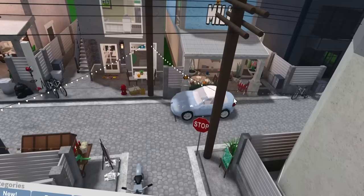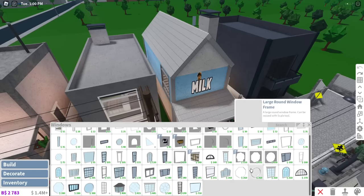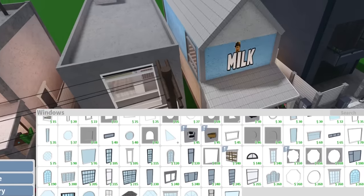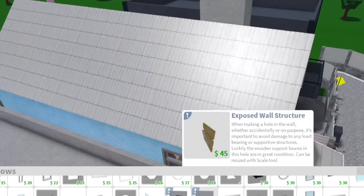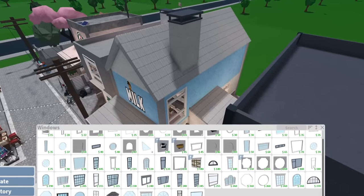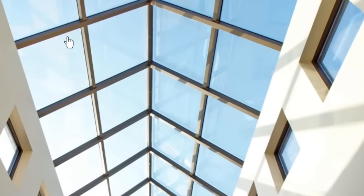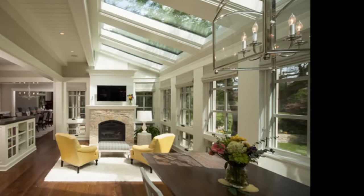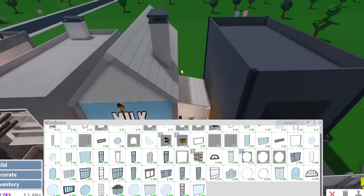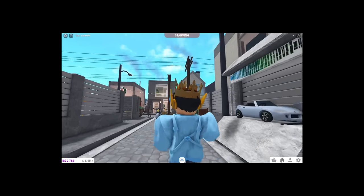Coming in at number two: placeable skylights in the windows category. Skylights would be amazing for this game — especially for builds like greenhouses where the roof is clear, allowing more natural lighting. They'd be great for mall builds too; I'm not making a mall until they add skylights, that's a commitment. Skylights help open up a space, allow in natural lighting, and give that nice main-character moment if you're in an attic looking through one.